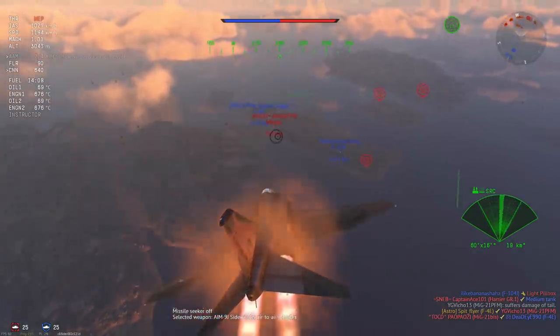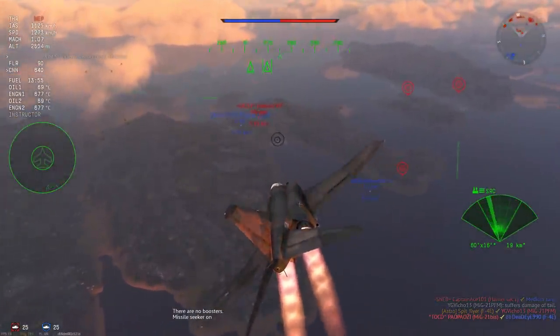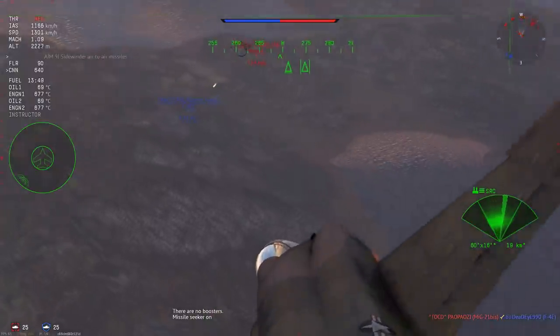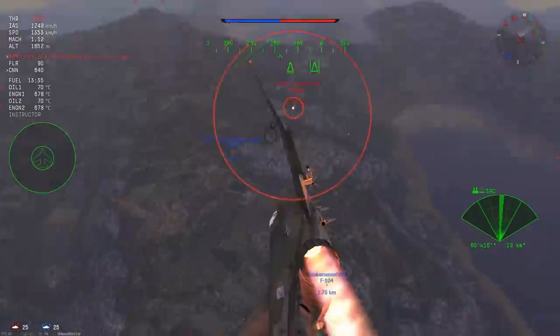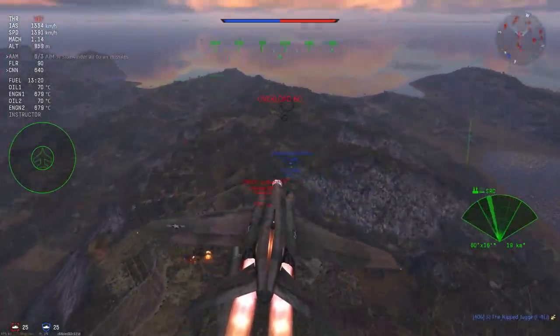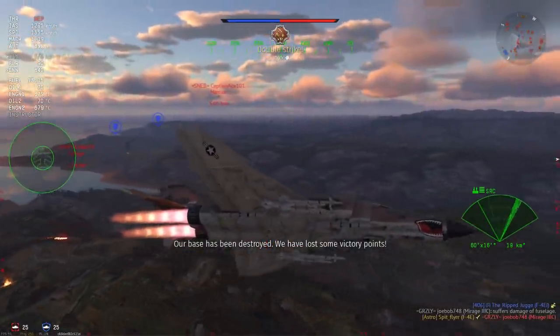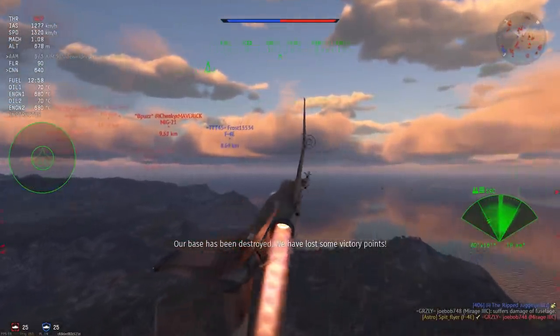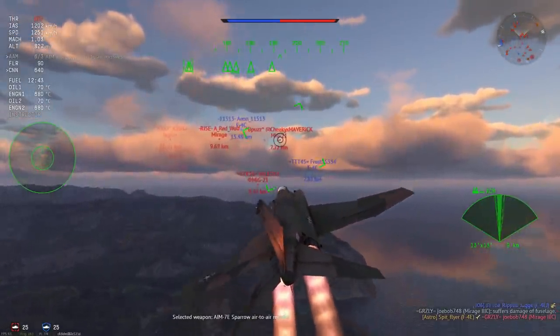I think that was a PFM if I can actually read. The next thing I spot is a teammate in trouble - and teammates in trouble are really good to help out. So even though it's popping flares, I'm going to prep a 9J. The 9J is on its way, it tracks, and gets me an absolutely stunning kill. The 9Js track phenomenally.